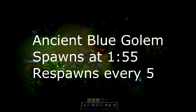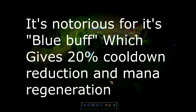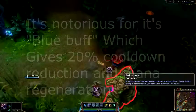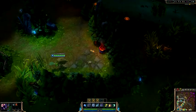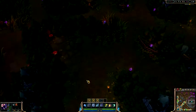So let us begin. Here in the jungle we have the Ancient Blue Golem. The Ancient Blue Golem spawns at one minute 55 and respawns every 5 minutes. It's notorious for its blue buff, which gives 20% cooldown reduction and mana regeneration. They spawn right here on the side if you are on the blue team, and they spawn right over here if you are on the purple team.